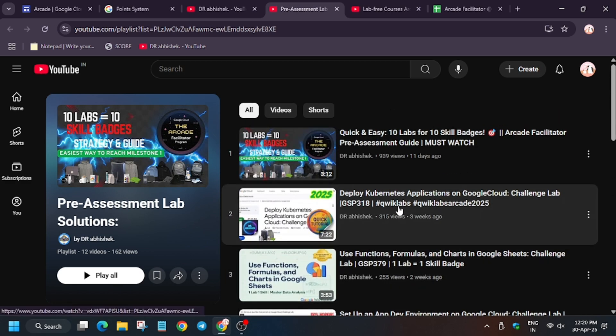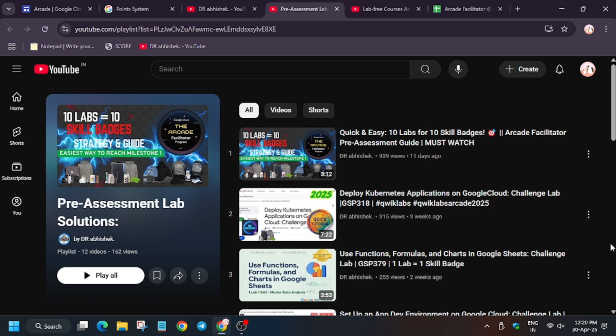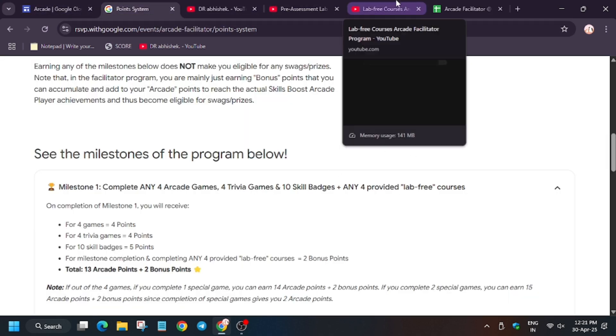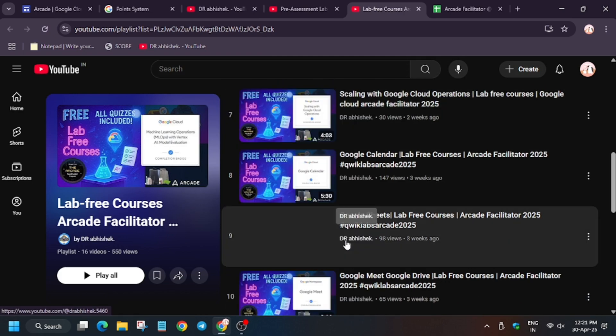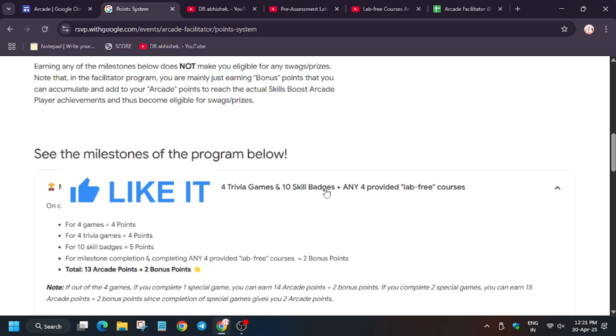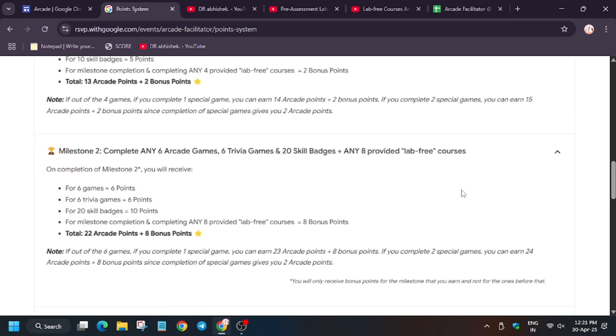For the 10 skill badges, here are the pre-assessment badges. If you complete all 10 labs you will get 1 badge — meaning with minimal effort you can complete an entire badge without facing any issues, because I have a complete tutorial here. You can watch it and if you face any errors, comment down below. Apart from these, you also have to complete lab-free courses.